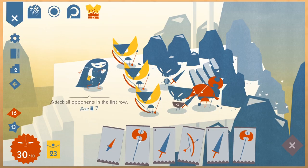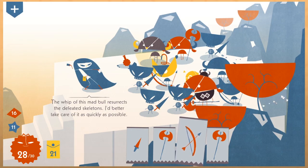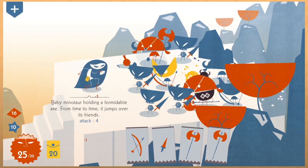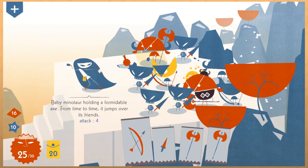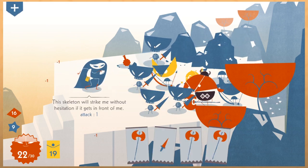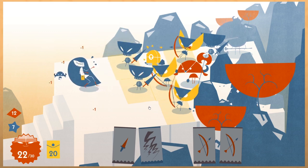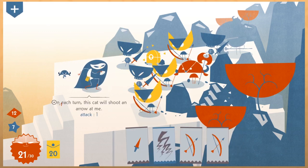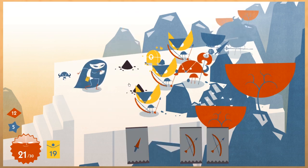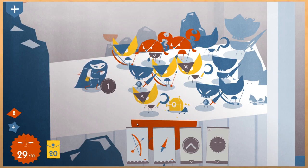Looking at some of your more standard card options: swords only attack the front row while arrows attack the first and second row. You alternate taking turns but it's very heavily in favor of the enemies — you get to play your one card and then every single one of them that's able to plays theirs. Enemies are usually quite one note in the actions they take, so it makes pre-planning a little bit easier. Since there's a real possibility that two entire rows of enemies are going to attack you all at once, you're gonna want to do your best to mitigate damage by keeping enemies out of range.